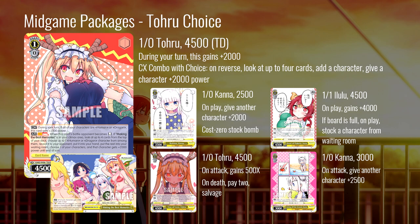Another card I really like is this one-one Ellu — it's essentially just a striker on play: it gains 4000 power, and if your board is full you can stock a character from waiting room, so it becomes a free 8500-9500 with a climax down that can just help clear board. It's a nice little tech piece. It also works well on non-combo turns — like the turn after you combo, if you're still stuck at one, this is a good card to just slam down with a full board to make sure you can still win board even when you don't have your combo stuff down.